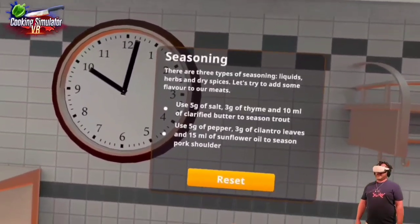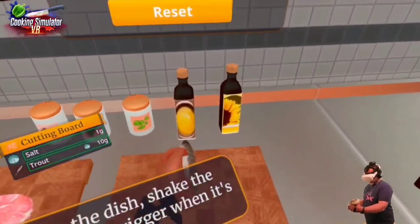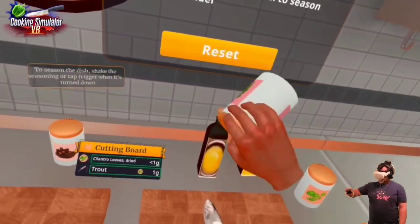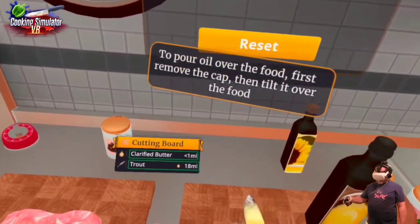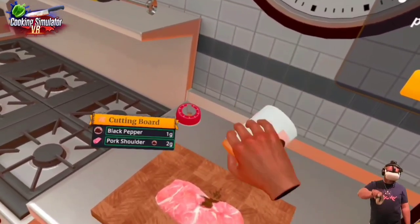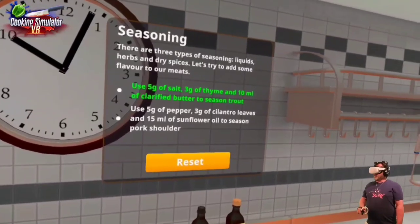That's 10 grams of salt — that was a really salty fish. Shake some of that salt off. That's cilantro leaves and thyme. Well, this looks like the butter — pop the top off. Whoa! This fish is going to be so salty and buttery. Pepper — one, two, three, four, five. I like how it lands specifically. I probably ought to spread it out. Three grams of cilantro leaves and 15 milliliters of sunflower oil.